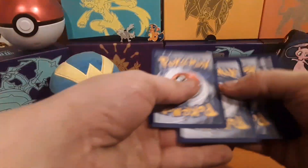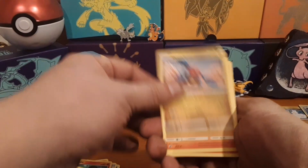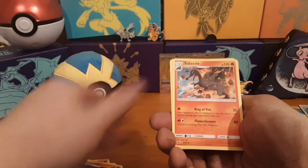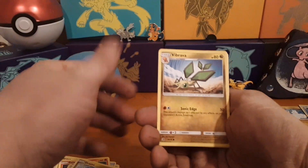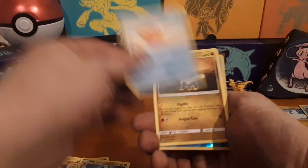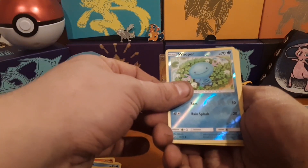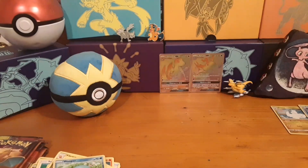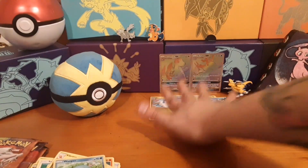Water Energy, Druddigon, Turtonator, Salazzle, Horsea, Dratini, Vibrava, Magikarp, Jangmo-o, Wooper. Rare reverse and rare — Gyarados. I do like the hollows in this set, really cool looking.